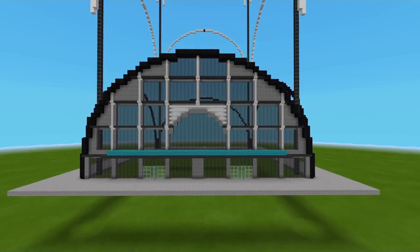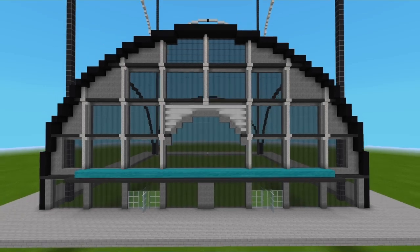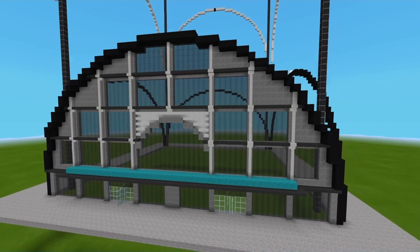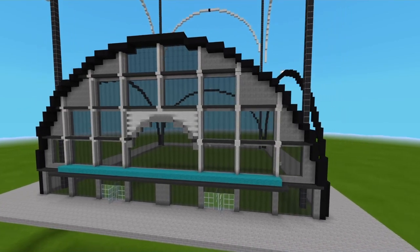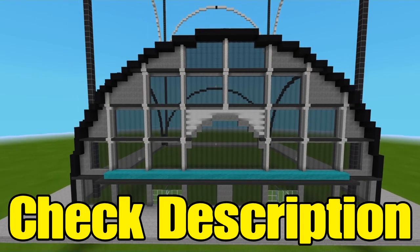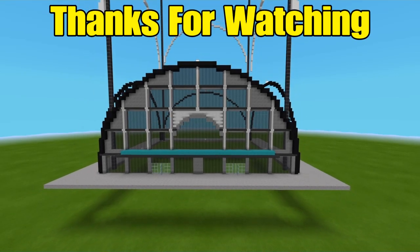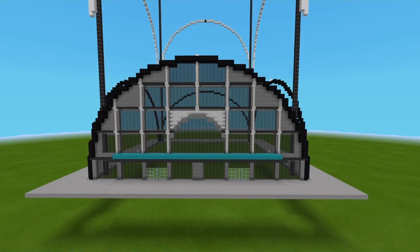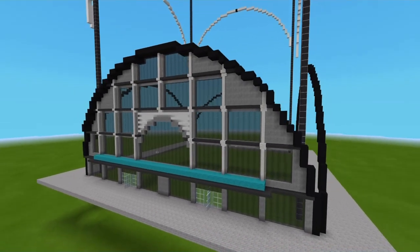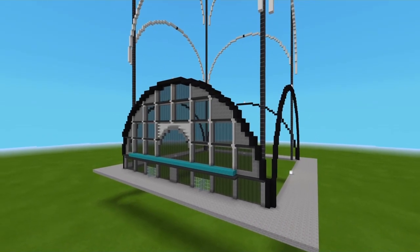Now once you have that, this is what it should look like. This will be the end of part one of this tutorial. What you need to do is copy everything we've done here on the other three sides. If you do know about the structure block, it will be your best friend in this tutorial — I've done a tutorial on the structure block linked in the description below. Or you can just build it manually, block by block, yourself. Thanks for watching, and I'll see you all next time in part two.